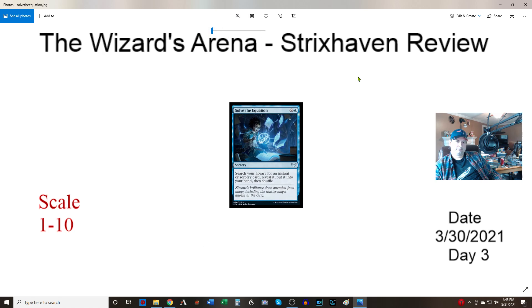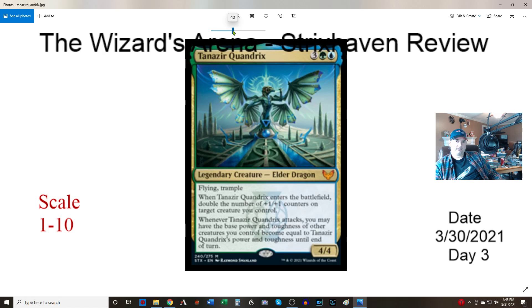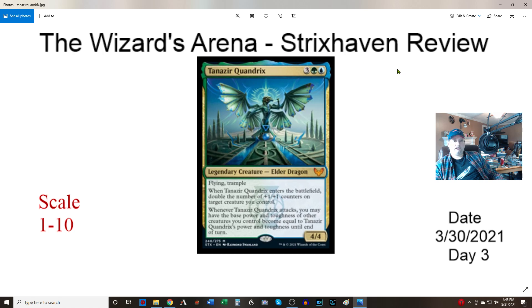Next, a blue-green dragon — three, one green, one blue, a 4/4 with flying and trample. When it enters the battlefield, double the number of +1/+1 counters on target creature you control. When it attacks, you may have the base power and toughness of other creatures you control become equal to this dragon's — so all your merfolk or elves become 4/4s plus their other shenanigans. In standard this is only going to be like a four — no haste, no other dragon colors unless you play Temur. In Commander I'll give it a seven, especially in a green-blue merfolk build.